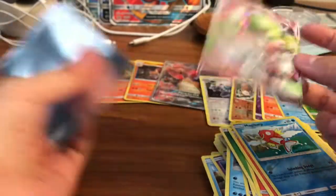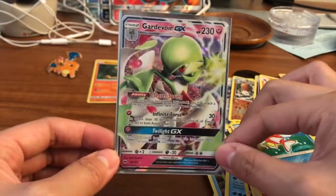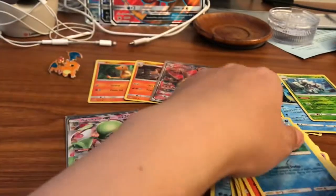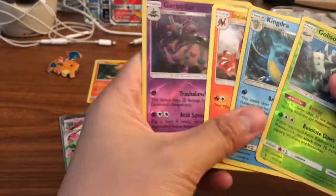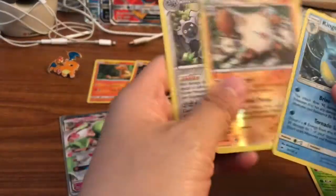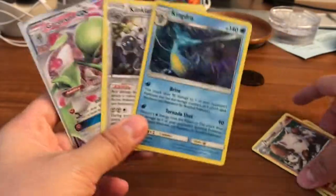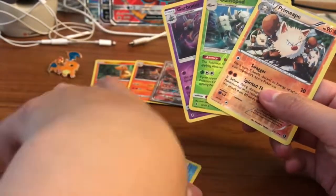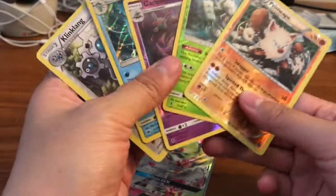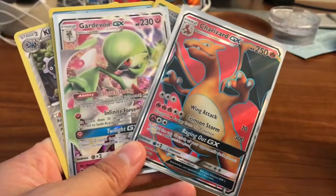Last pack — the 'you know what it is' pack. I think we did pretty good. One of our previous boxes also had a great last pack pull, so very excited. Happy that we pulled at least one ultra rare from this box — the Gardevoir GX rainbow rare full art is absolutely gorgeous. So we got three pulls out of six: two holos and one ultra rare, plus three reverse holo rares. Pretty average box, very happy with it.